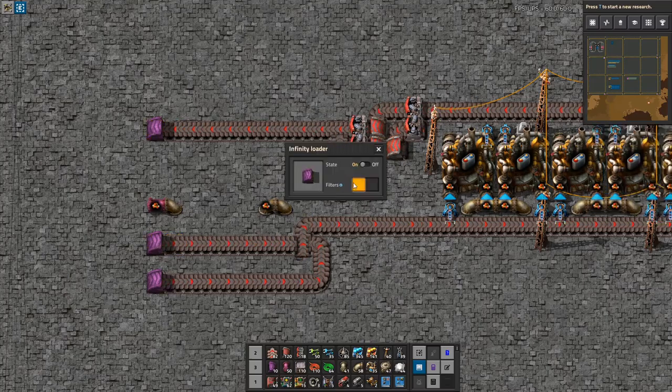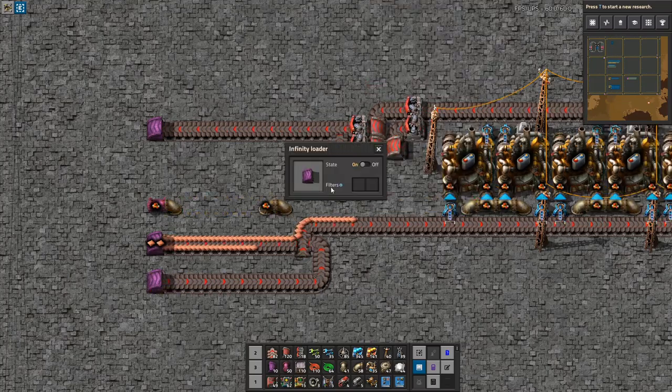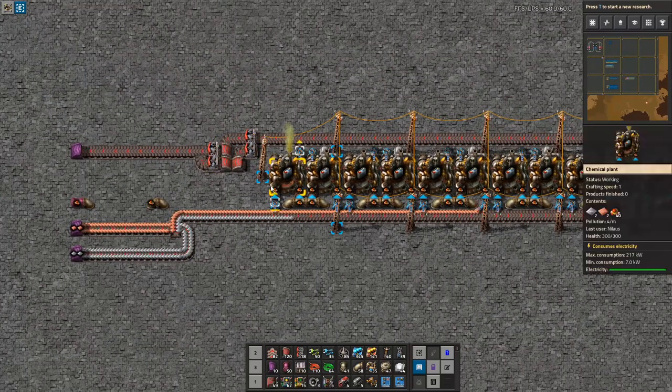This one will consume everything. This one can be making copper coming in here, and also iron coming in here. That should get us started on building this.